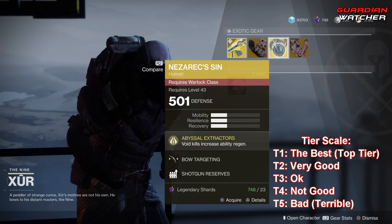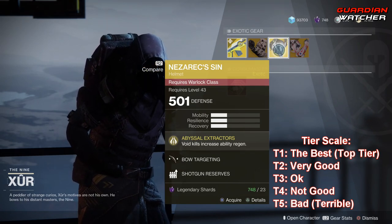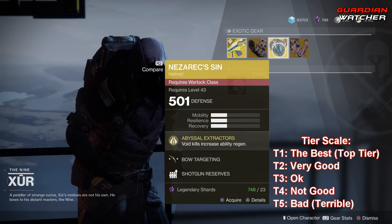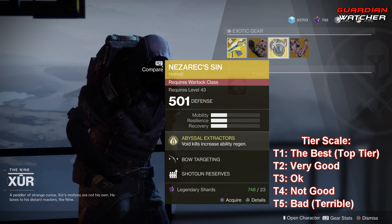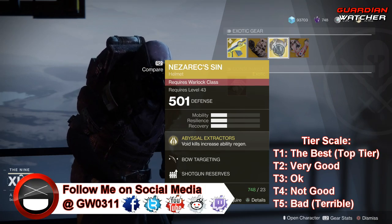Next is the Nezarek Sin. The intrinsic perk on this is Abysmal Extractors — Void Kills grant Increased Ability Regen. I am going to go ahead and give this a Tier 2 in PvE and PvP. It's a good exotic, though they did change it a little bit when Forsaken was released. Tier 2 PvE and PvP.